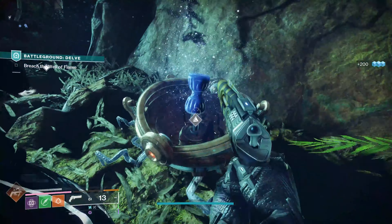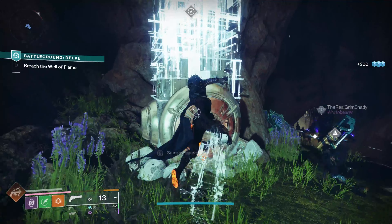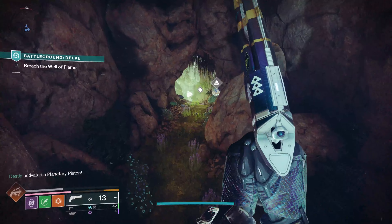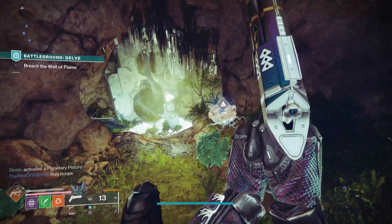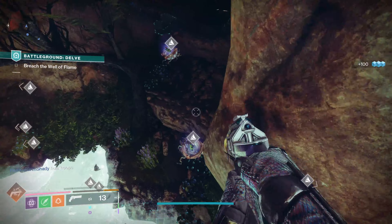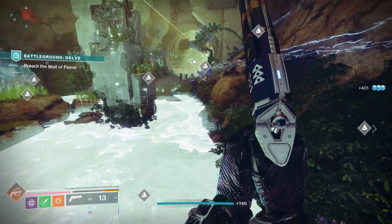Now there are two hammer locations. The first is after completing the opening section — you'll jump into the pit and teleport through the teleporter, move to the left, and smash the first hammer in this battleground to spawn a ton of Radiolaria. The first hammer is pretty hard to miss. The Radiolaria does take a second to spawn, so just let it appear and grab it all up. It will be clearly marked on your map.